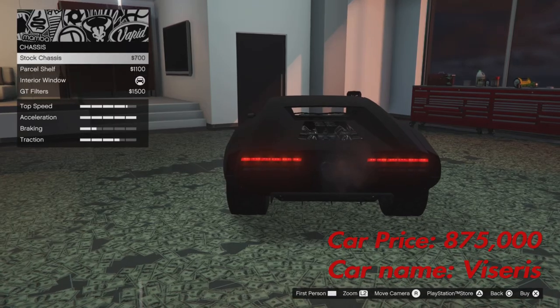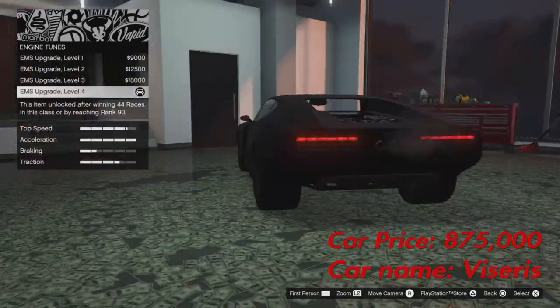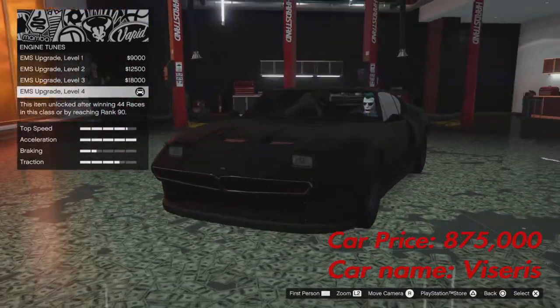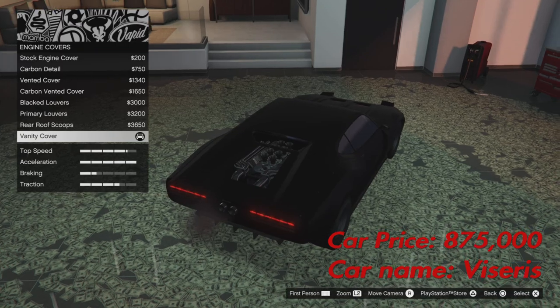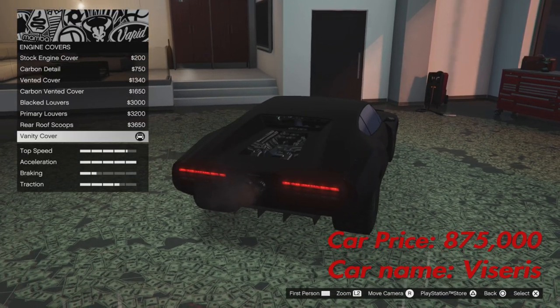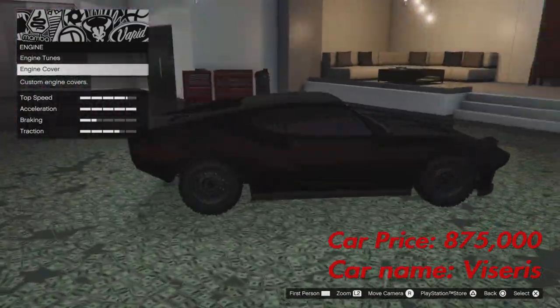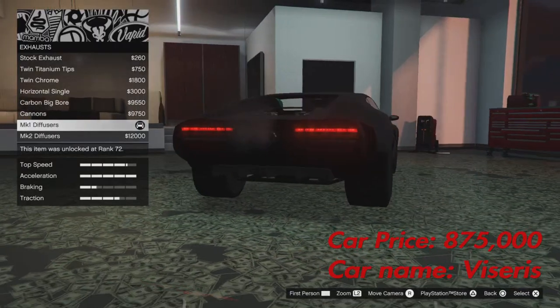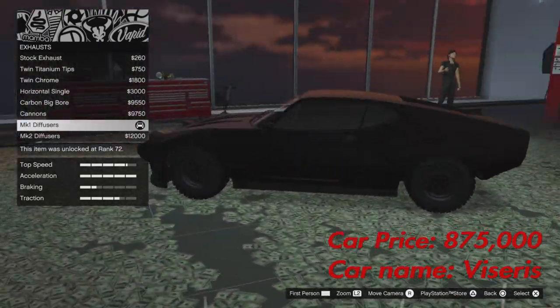For the chassis, you want the Interior Window option. For the engine, max it out because it needs to be fast. For the engine cover, you want the last one — you want the engine to be exposed. All the other options don't show the engine, and showing it is key to getting the Batmobile look.